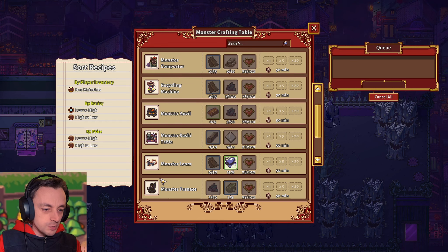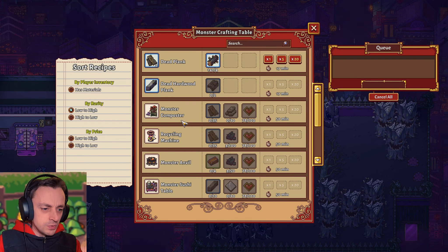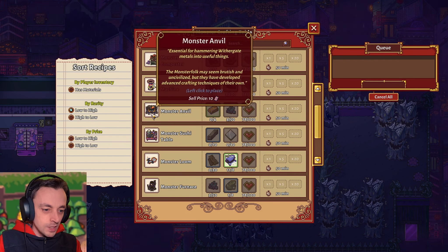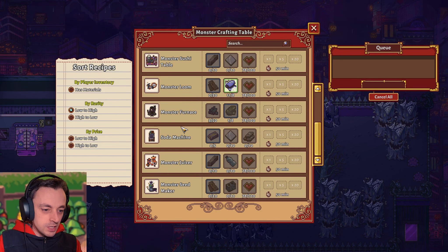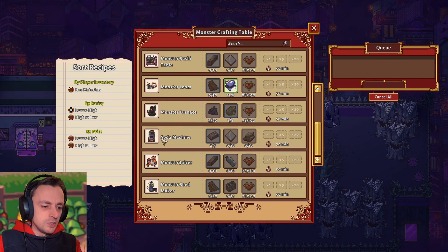Okay, so there's all of the usual suspects. We've got the monster loom, the sushi table, the anvil. Recycling machine — that's new. I suppose we've got a composter in the Elven City, so this is actually similar in that way. Monster composter — no, it isn't because they've got a monster composter as well. Interesting. So we need to make an anvil, a loom, a monster furnace definitely, and a soda machine. I don't know why we will need a soda machine — I suppose that's the equivalent of the juicer. But there's a juicer here too, so I don't know why we need the soda machine if we need a juicer as well. No idea. Monster seed maker — interesting. So there's a lot of things that we need to make here that I'm not really prepared for yet.